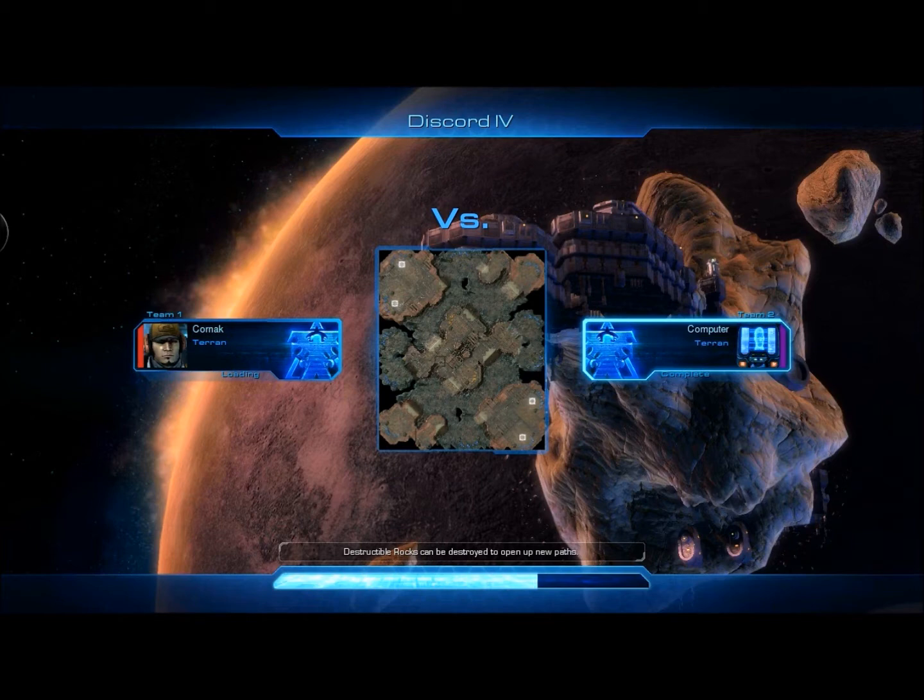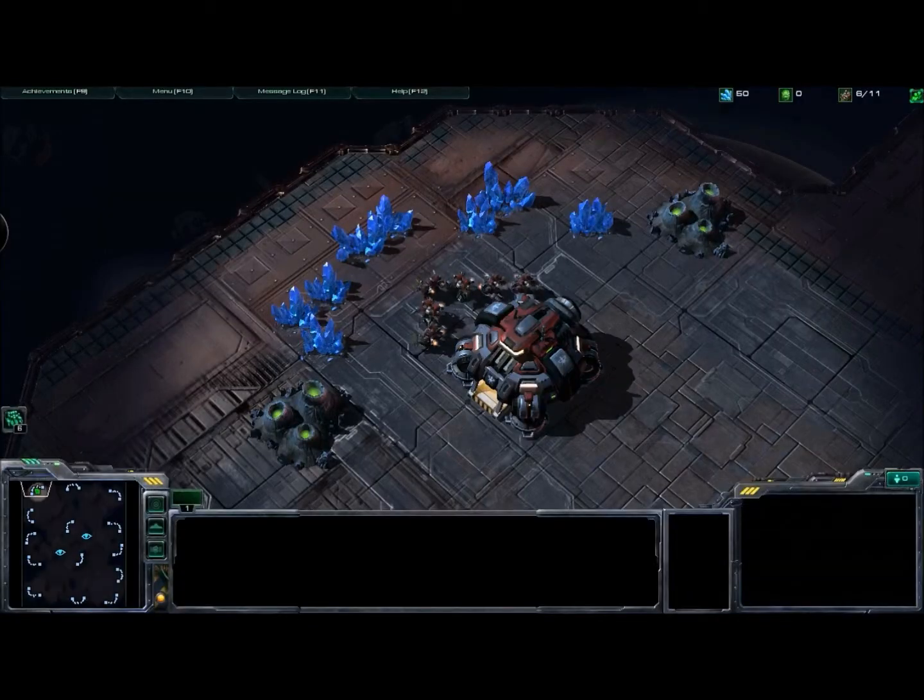Destructible rocks can be destroyed to open up new paths. We are playing on the Discord 4 map which has some nice raised areas where you can expand pretty easily, and a middle area with some lower ground. It's pretty easy to block people in because of the layout since you only have one area to exit your base — unless they have flying units.